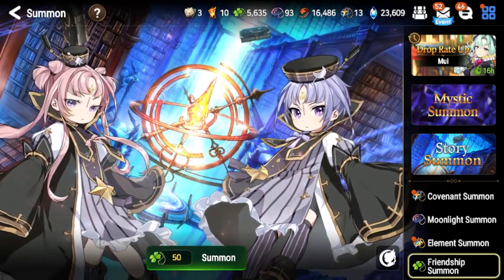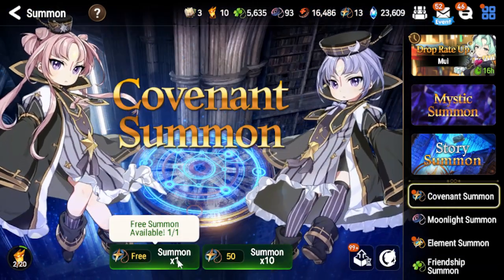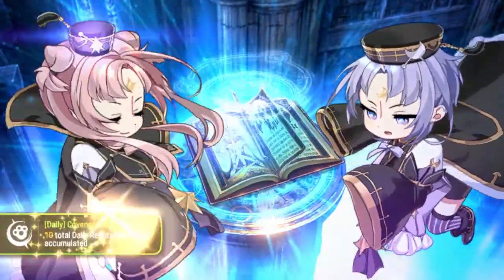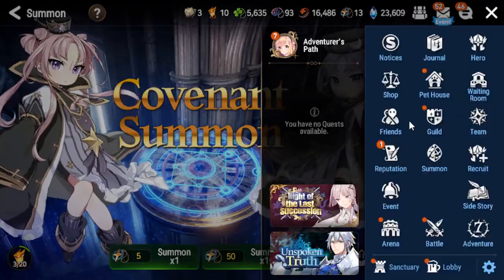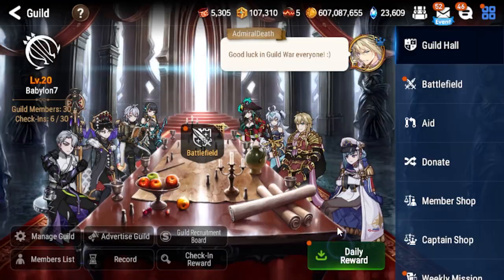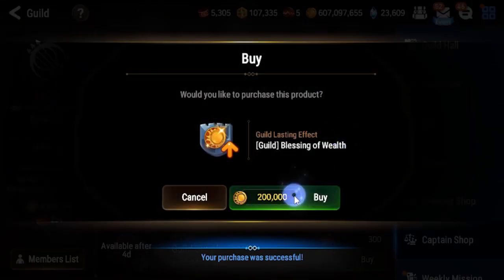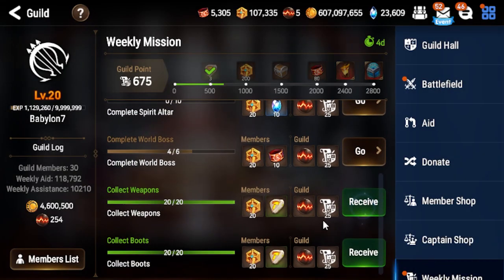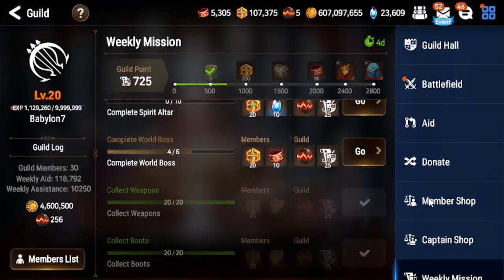Hello everyone, this is Jammerp and today we are matched against someone, but first you are going to see my free summoning — not a proof of course. Now let's jump into the guild for the first time today. I'm getting the daily reward, checking up on guild buffs. Good buffs are now prolonged, getting those here before I forget — I like to forget that.